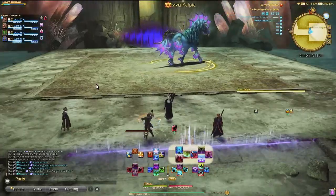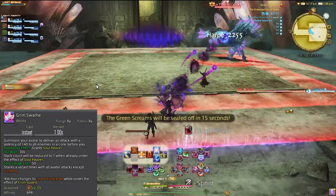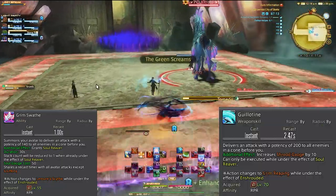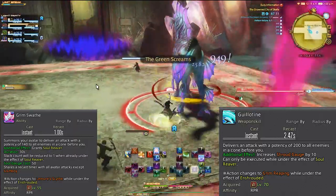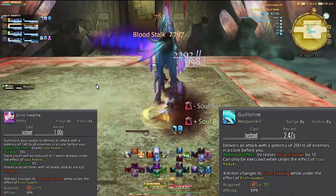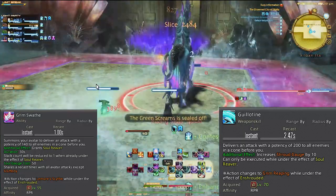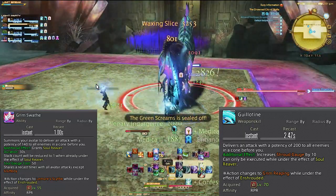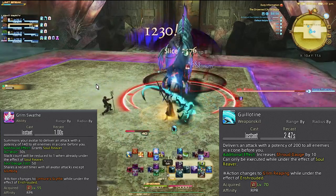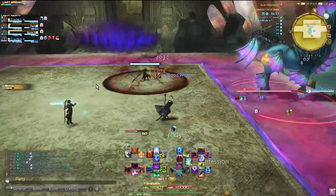The AOE version is even simpler — you would just use Grim Swath, which is our AOE soul reaver ability, and then Guillotine. Guillotine does not proc Gibbet or Gallows, as Guillotine is our AOE version. So on your next trash pull, you would just use Grim Swath again and then Guillotine again. Only Gibbet and Gallows proc each other, so single target is the only time you're going to have to worry about the yellow borders. Hopefully that makes sense — once it clicks, you will never be questioning it again.